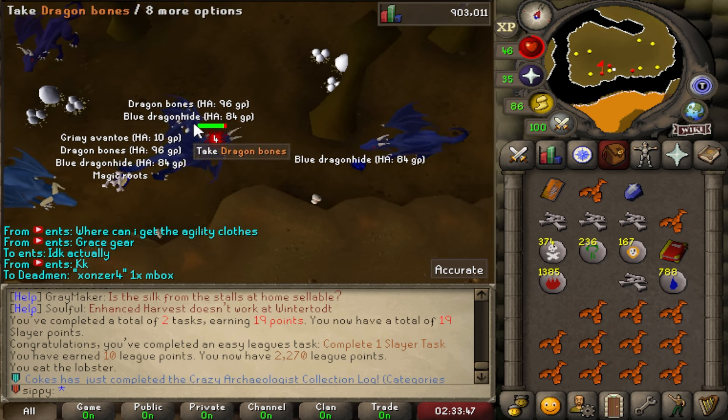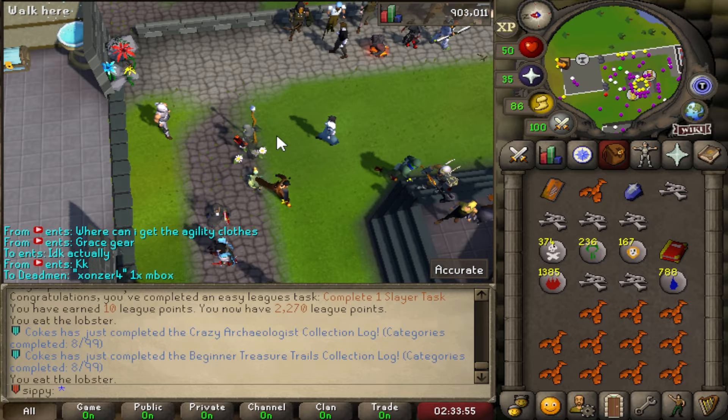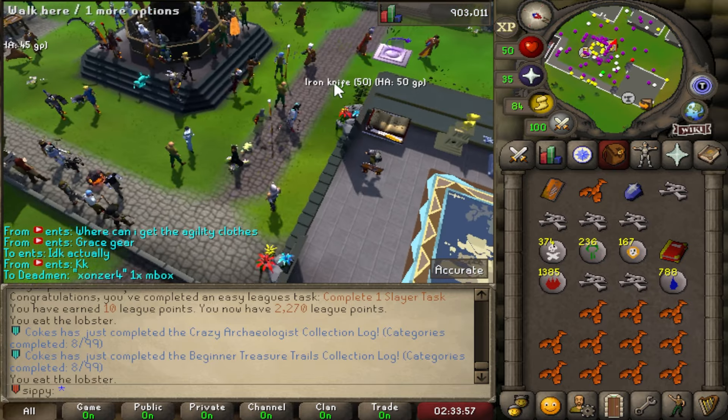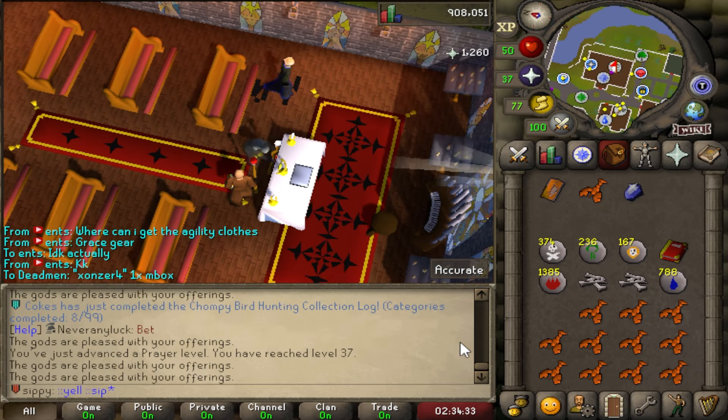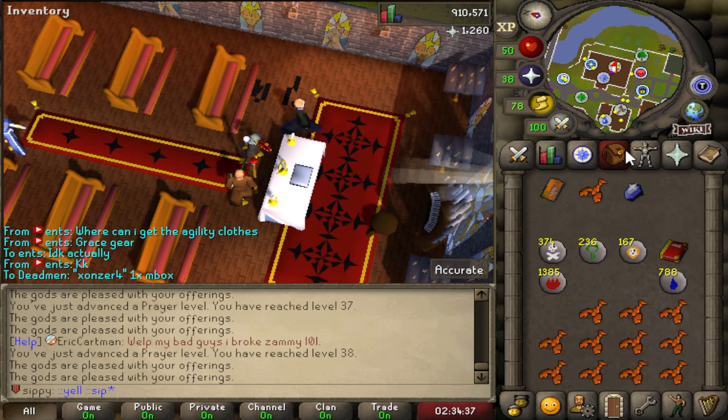Pick up the bones — will we die here? Let's teleport away. Nice, we got out safely. We got some bones here as well. The first slayer task has been completed — very nice progress. We also got to level 37 prayer which means we have unlocked our first protection prayer, which is very very cool.